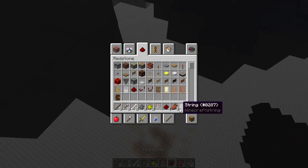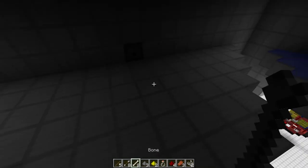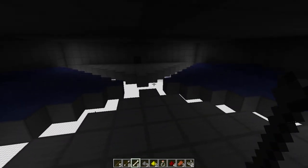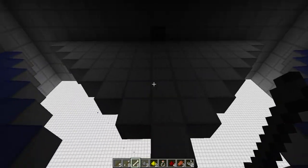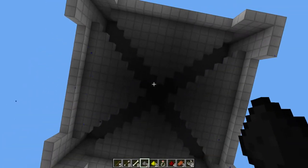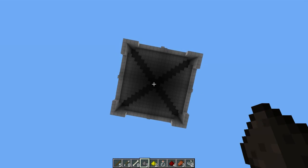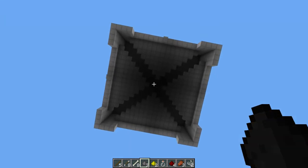This may not seem like a lot if you've seen the big mob spawners, but what you have to know is that this is only one layer — it's tiny compared to most mob spawners — and it's also stackable. So if we make a bunch of these layers we can get a very efficient spawn rate.